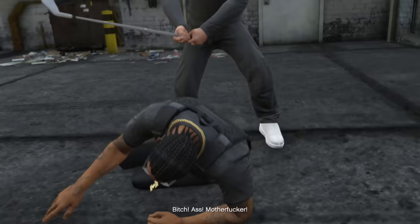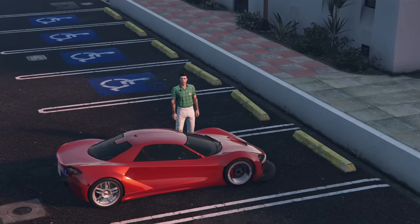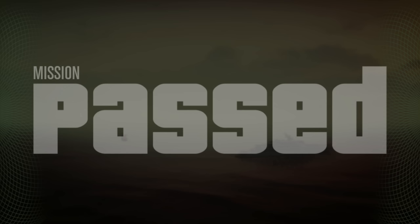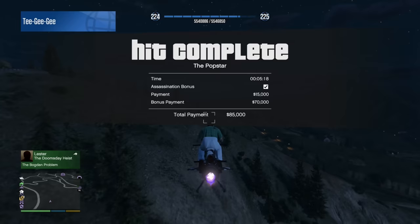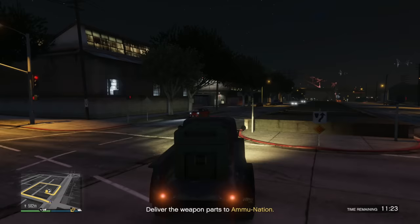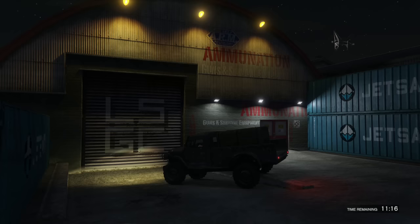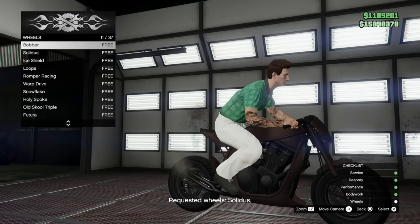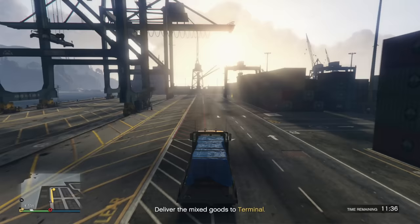At this point, it was time for the Contract finale. This is actually a pretty long mission — it took almost 15 minutes — but we got that really nice $1 million payout, which is making our bank account look great. Now that you've completed The Contract, your payphone hit has most likely cooled down, so start with that for an extra $85,000. Then once again, it's time to make use of all those new business features. Run the Ammu-Nation delivery for your bunker, customize another bike at your MC Clubhouse, and deliver another shipment for your cargo warehouse — that's $150,000 total.